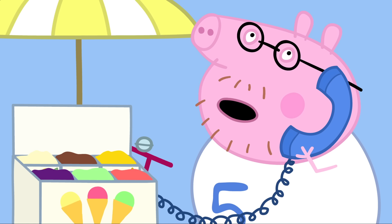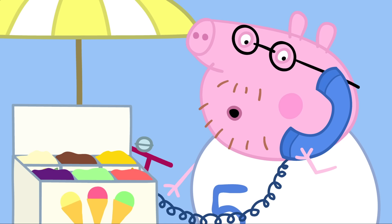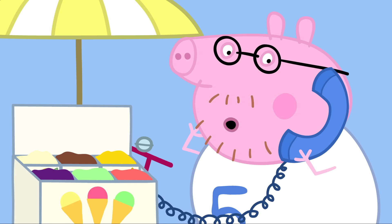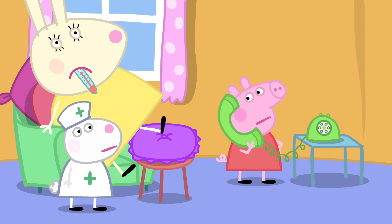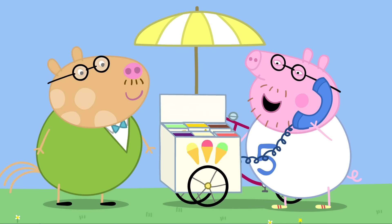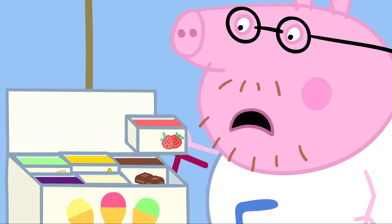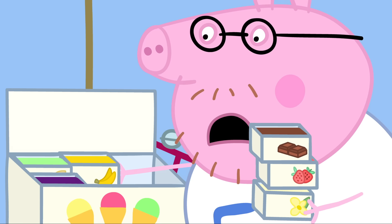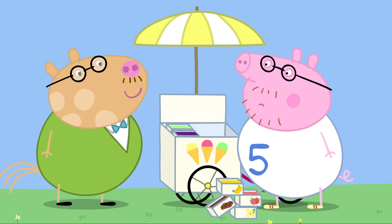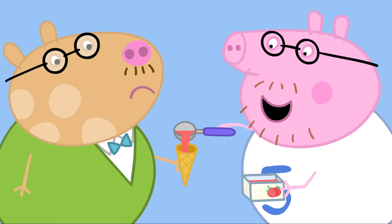Miss Rabbit's ice cream stall. Daddy! Why are you buying an ice cream? Oh, Peppa, I was on the way to the gym when I thought an ice cream would be nice. Miss Rabbit is ill. You've got to sell the ice cream today. I'm an expert at ice cream. Can I have a cherry ice cream? Strawberry, vanilla, chocolate, banana... with pistachio and strawberry, please. Strawberry. Oh, it's melted. How about ice cream soup instead?